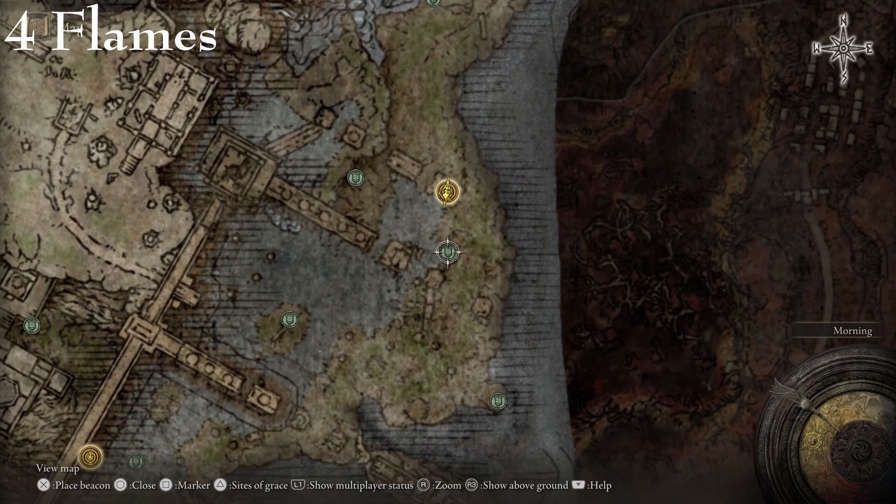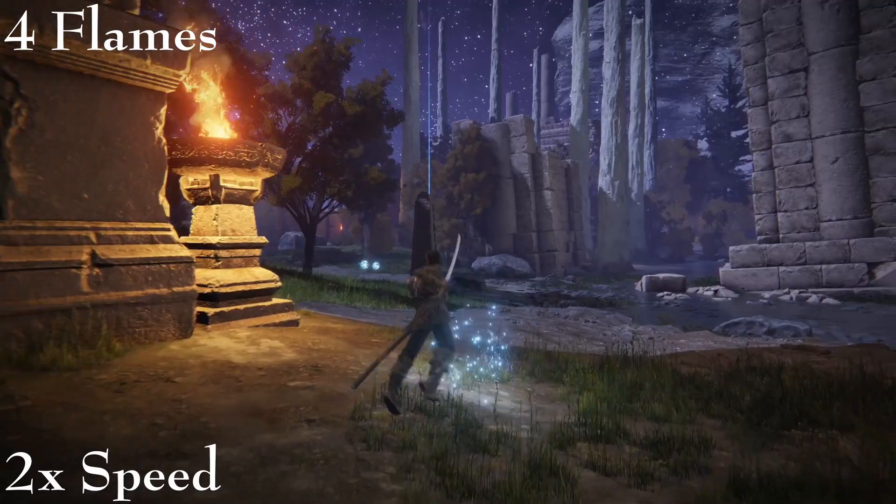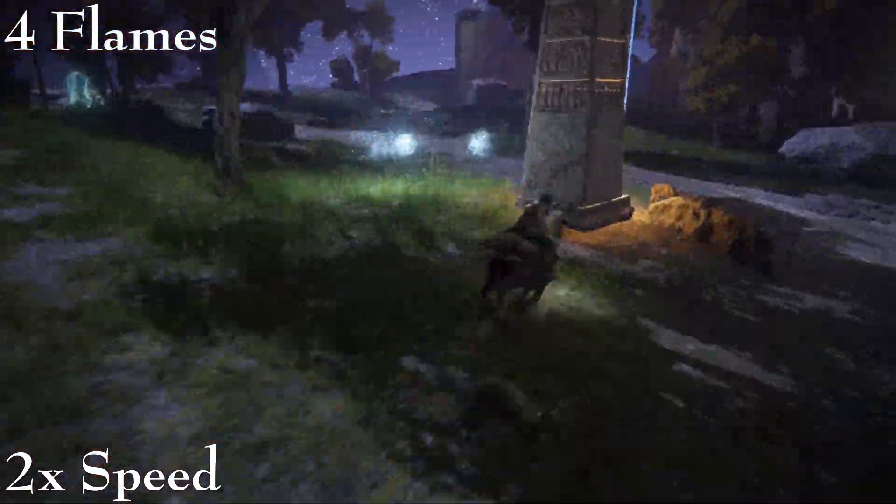So now place your beacons on the last four. The first two will be kind of backwards from the second Lost Grace, but they're pretty close to it, so it's pretty easy to just go back and get them without much danger.